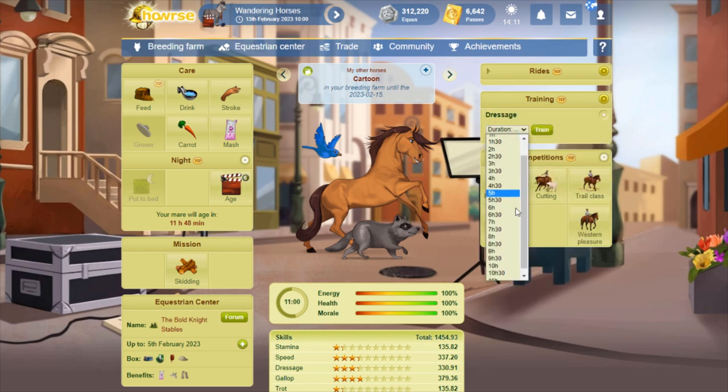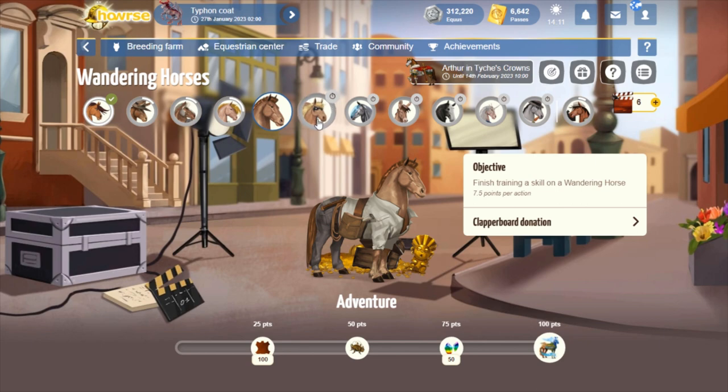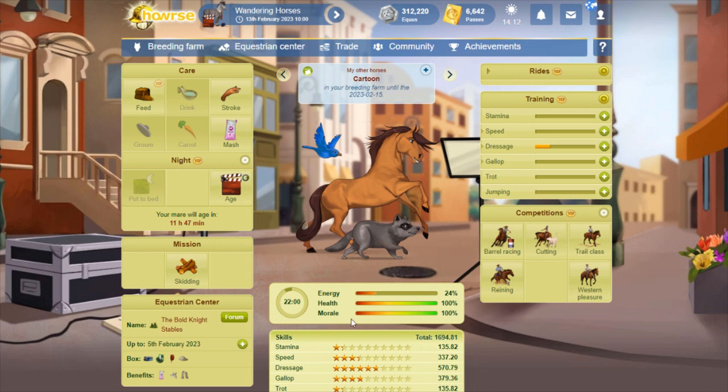I'm going to do 10 hours of training. The carrot wanderer isn't unlocked yet, but just to get in the habit I'll do a carrot today. I want to put him to bed by 22:00 to ensure he wakes up tomorrow with optimum energy. I'll do drink and carrot — I don't need to stroke him because he still has 29% energy left. Instead I'll do another half hour of dressage training. He's put to bed by 22:00 and over 20% energy — at optimum state to wake up in perfectly good order tomorrow. I got quite a bit of dressage done and I'm left with six clapper boards.